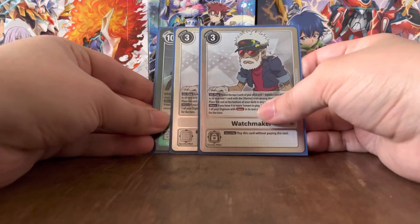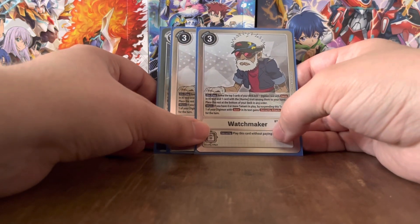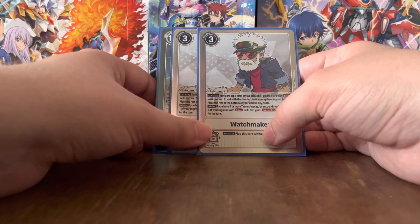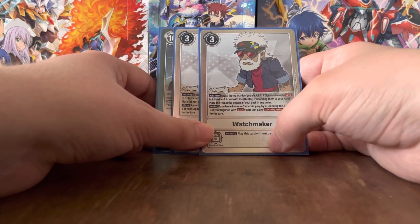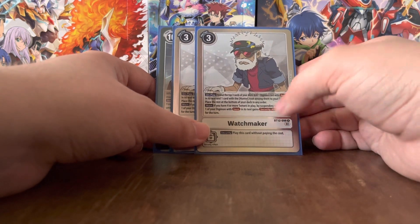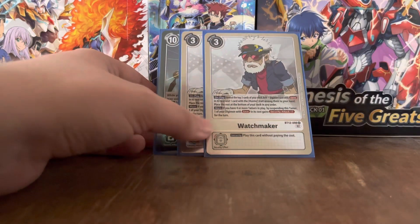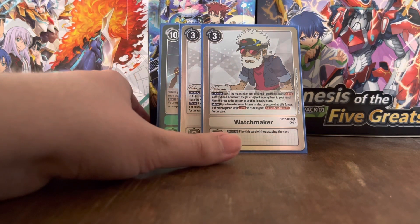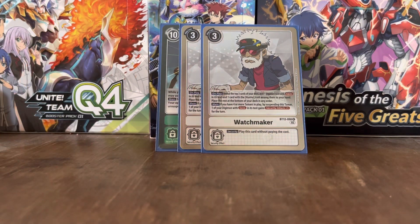The final Tamer is, once again, Watchmaker slash Bagramon — we've got two of these. On play: reveal the top 3 cards of your deck, add one Digimon card with 'save' in its text and one card with Hunter in its traits among them to your hand, then place the rest at the bottom in any order. Main: if you have 4 or more Tamers in play, by suspending this Tamer, one of your Digimon with 'save' in its text gets Security Attack plus 1. In the series, Bagramon was the bad guy for the first half of the Hunter series, but in the Young Hunters arc becomes the good guy — apparently after being defeated he was reborn as an old man in the human world, which is kind of weird, but it happened.